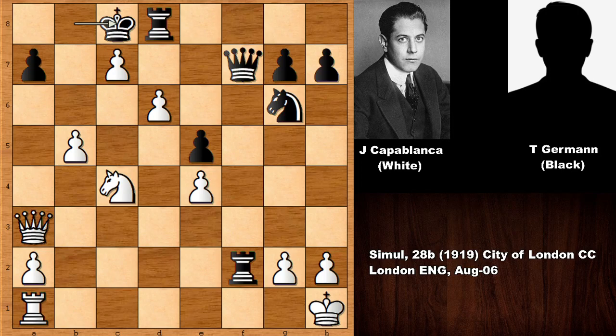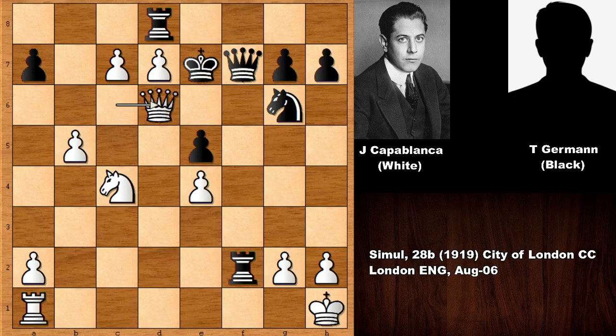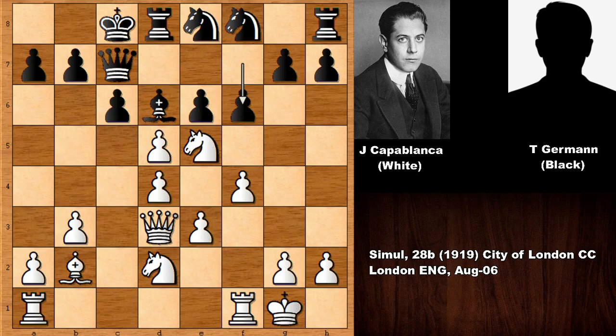King to c8 and then Capablanca is checking the king, king to d7, checking the king again and black resigned. Because of this possible continuation: king up, checking the king, capturing the rook, queen — and basically black is getting checkmated by force. And in this position, if king to e6, then pushing the pawn and then getting checkmated again — there is no sensible defense. What an amazing chess game by Jose Raul Capablanca. Incredible chess game, especially this move in a 28-board chess simul — knight takes on c6 — was pretty impressive.